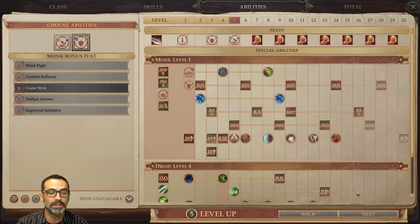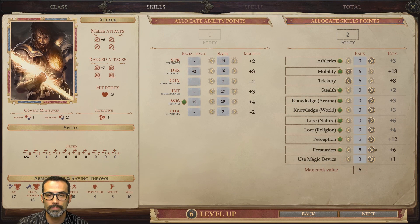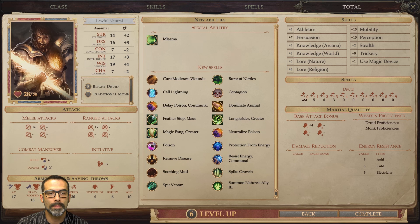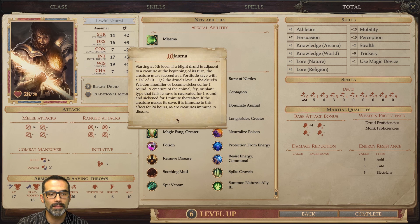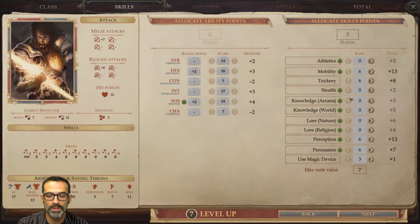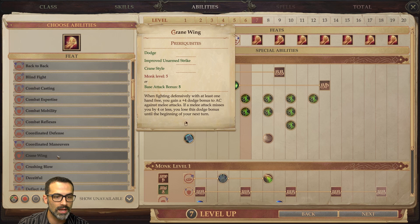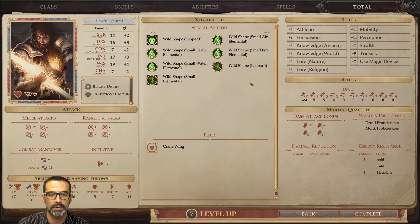We're going to be doing a lot of defensive fighting because it adds to our AC. At level six we go back into druid for our fifth level. We get a lot of spells here and also get Miasma — that AOE sickened effect whenever enemies are close to you. At level seven we grab our sixth level of druid, and I have Crane Wing here, giving us plus four armor class against melee attacks while fighting defensively with at least one hand free. All of our hands will always be free. We also get more wild shapes: Small Elemental and Leopard.